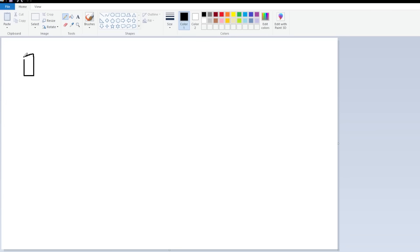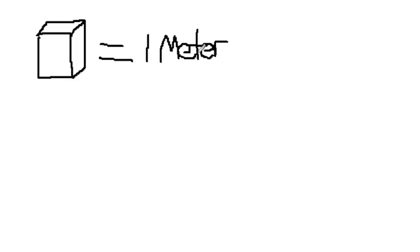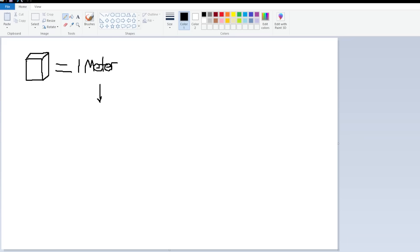So we have our Minecraft blocks. Every Minecraft block, we actually know the height of. Believe it or not, at some point someone actually told us — they're exactly one meter in height, in width. It's a cube. So knowing that, all we do is the math. How much of a meter is a foot? One meter is equal to about 3.28 feet. And from that, all we need to do is calculate how many miles a foot makes up. And this one's pretty easy, because one mile is 5,280 feet.